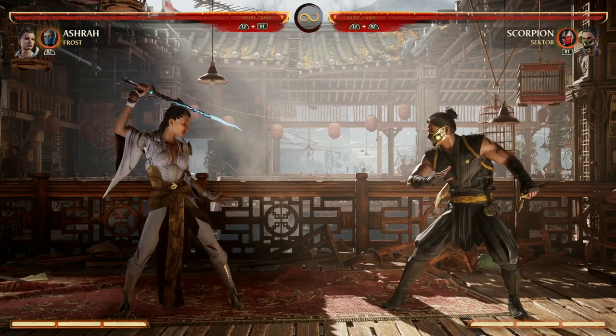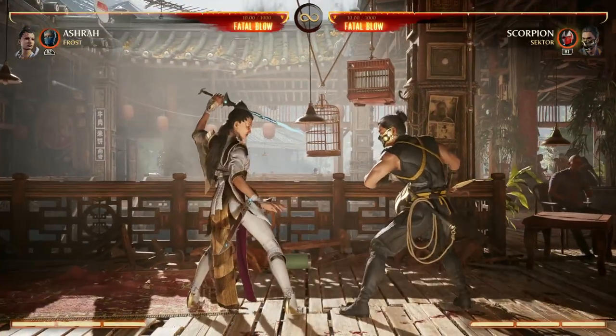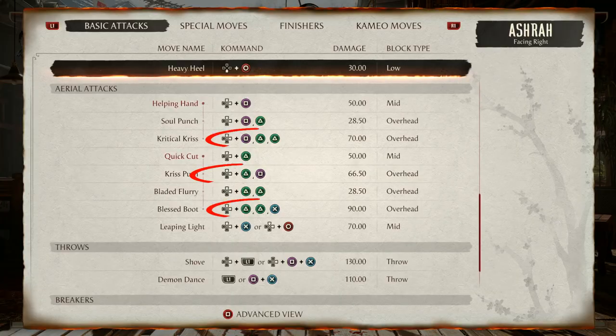Down forward three is an upward swinging sword motion that when enhanced puts your opponent in the air for air combos — that's really Ashra's only move to get your opponent in the air. For air combos, we have 1-2-2, 2-1, and 2-2-3. None of these combos bounce your opponent on the ground for ground combo continuation — they're more or less just air combo enders, but she does have a good air special and we'll show you how that looks.